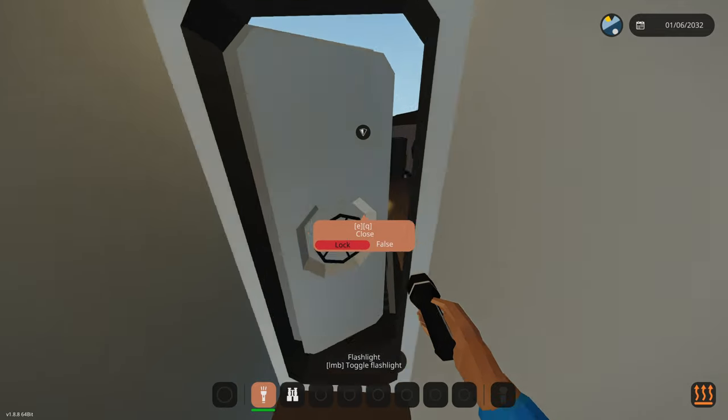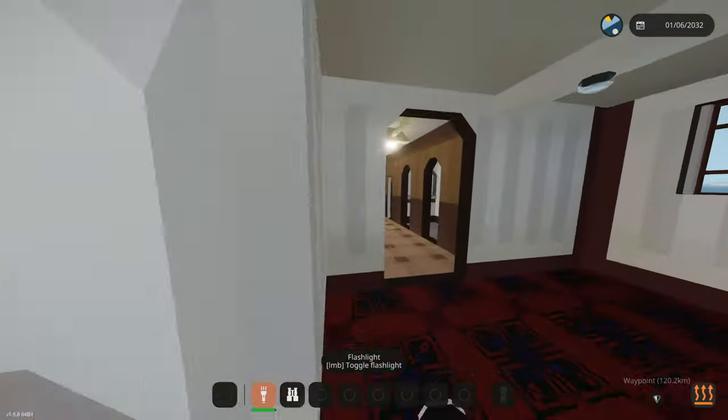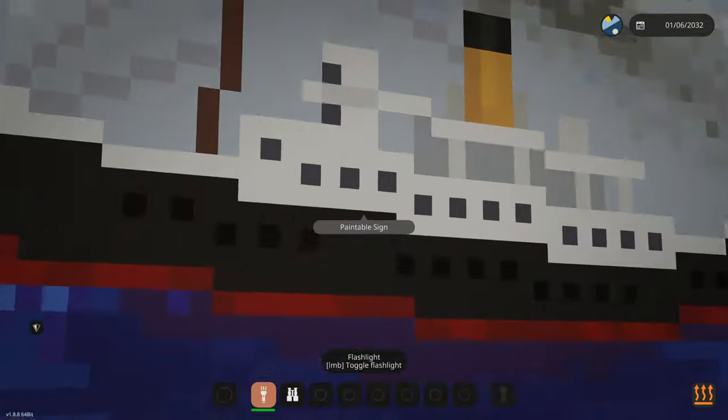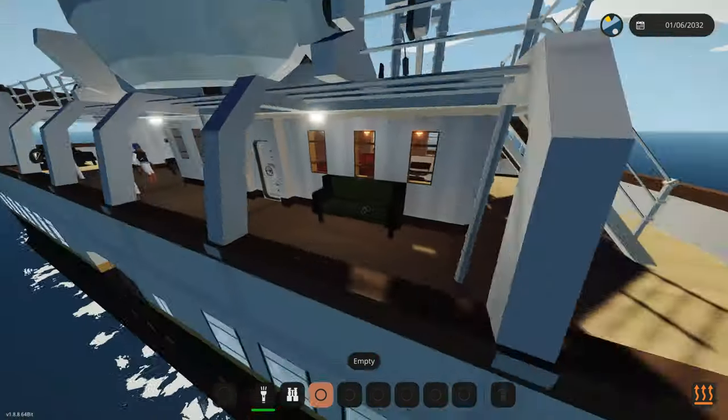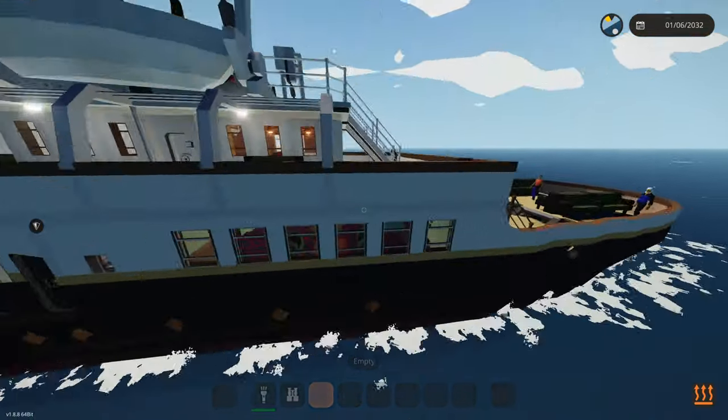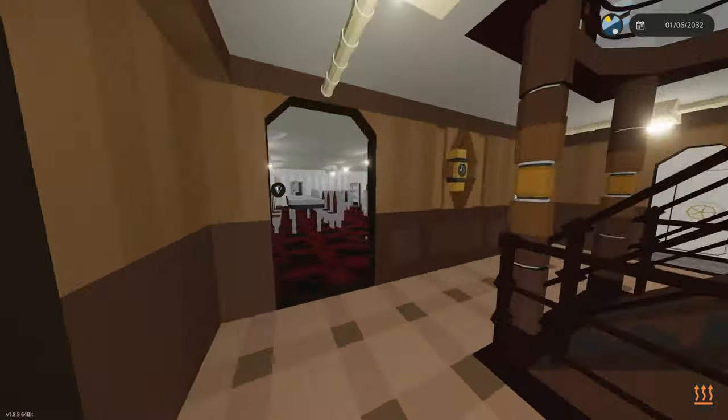We have some bathrooms right here, which is amazing - definitely necessary. Back inside, we have some more dining areas right here with a cool picture of the boat. I'm pretty sure that's the boat - it looks like it. I don't see the pole that it's showing, but it might be. Let's go another floor down here - we've seen everything on this floor.